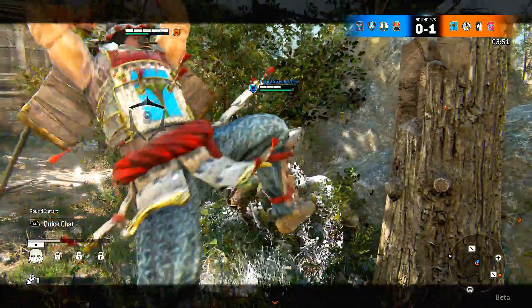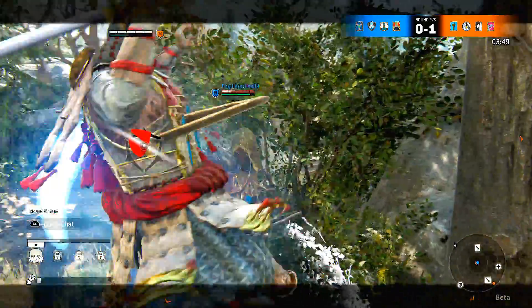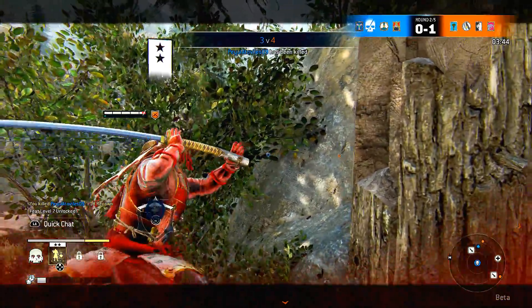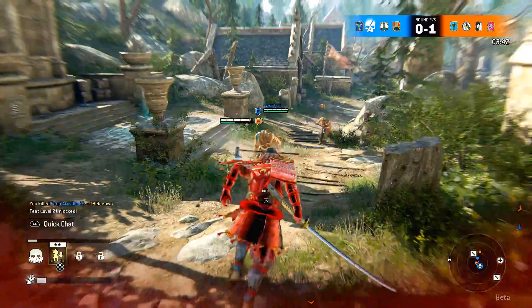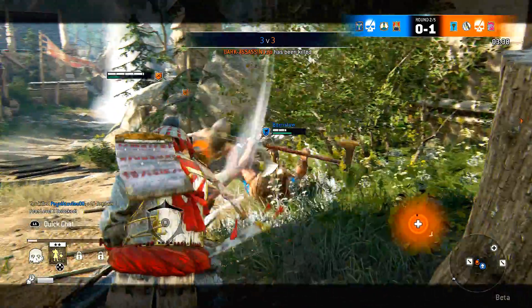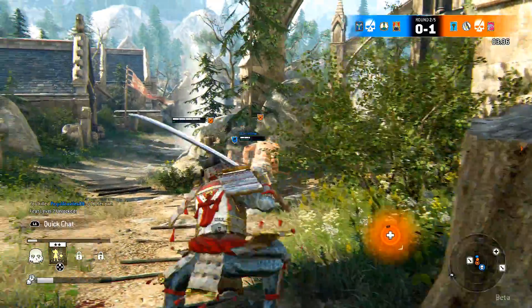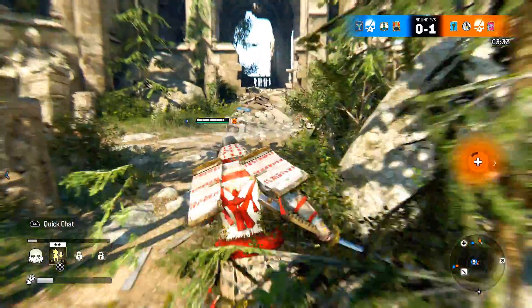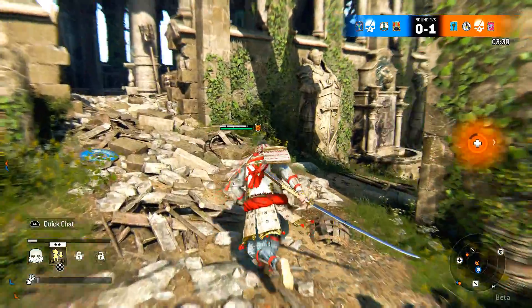Here I'm playing a Kensei character against a character that has speed on his side, so I trap him against a rock to minimize the advantages he has over me — and he got destroyed. You need to think about the characters you're using and the characters you're playing against: think about their strengths, weaknesses, and how to beat them.